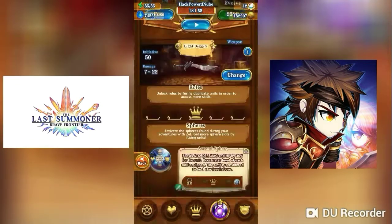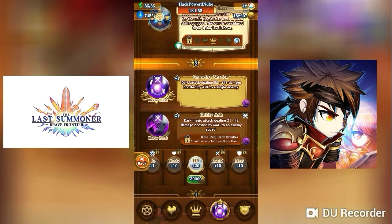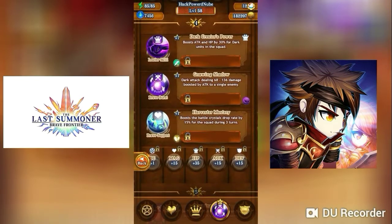Now we have Alia Viewforest — a dagger-wielding dark unit. She's all about attack. She has a single enemy brave force attack dealing dark damage 58 to 116 boosted by attack, and an AoE brave force attack dealing 21 to 42 damage boosted by magic to all enemies. The single enemy attack upgrades to 68 to 136. She also has Harvester Mastery which boosts battle crystal drop rate by 50%.